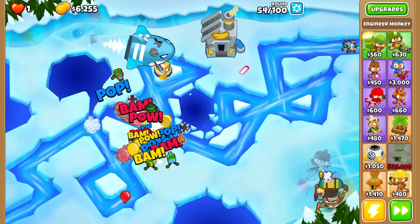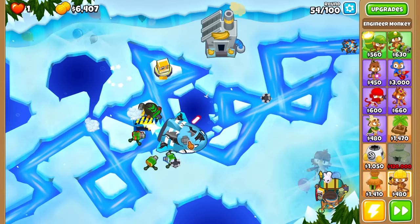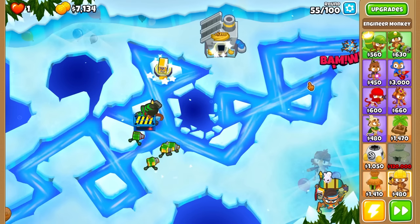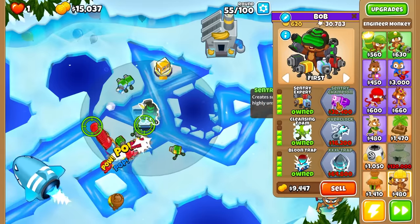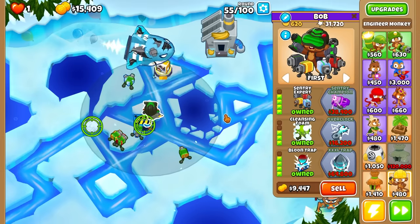And if we can pop them before they get here, we can also get them in there as well. The stun and the yellow balloon is going to get hit by this power right here — but still, we need more damage because that's way too close. Round 55 should get it completely eaten here. What paths should we go now — Sentry Champion or XXL? I think Sentry Champion because that's going to be the cheapest one. Should be able to get to that one really soon.